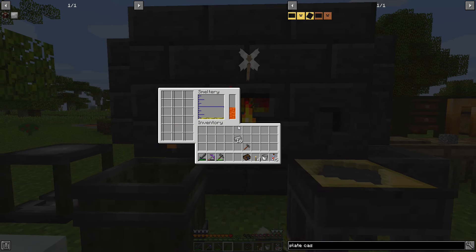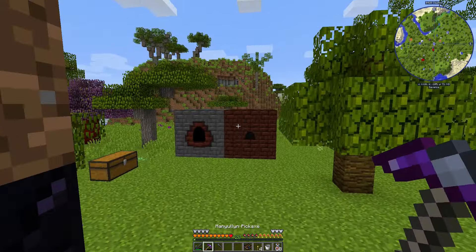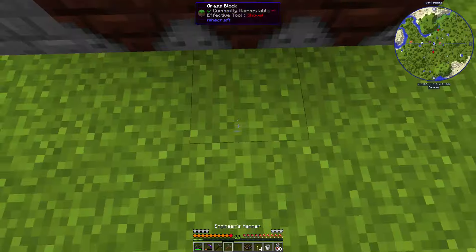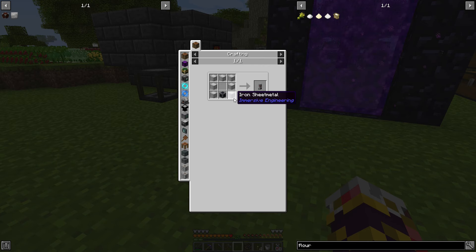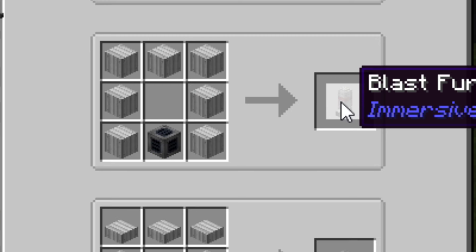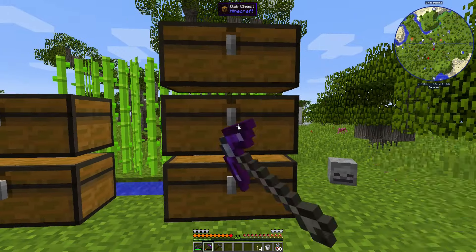Steel plates done, hopper made. Building the advanced reinforced blast furnace — reinforced blast bricks are done. Hit it with the hammer — nice, look at that! For this quest I also need preheaters, which require iron sheet metal. This is a whole crafting tree.